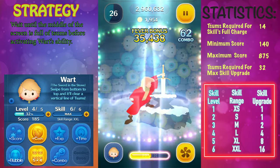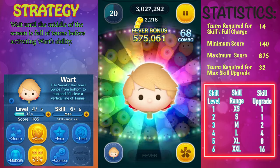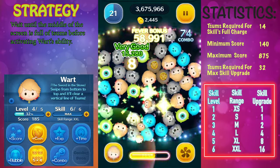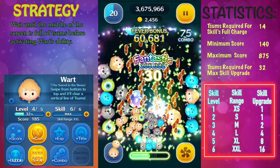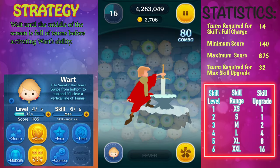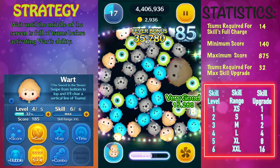One of the best strategies for using Wart is to make sure there's an abundance of zooms in the center of the screen before you swipe up. Don't worry about swiping up fast — there's no timing to this. As long as you swipe up within a given time you'll clear a vertical line. Even if you don't swipe up, the game will automatically do it after about five seconds, so there's really no wrong way of doing it.